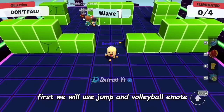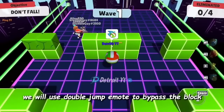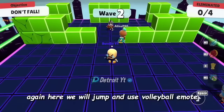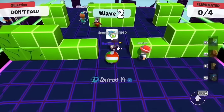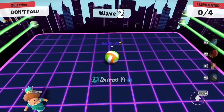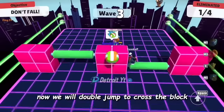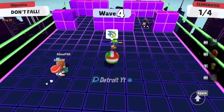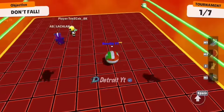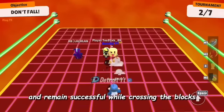In the Block Dash map, first we will use the jump and volleyball emote, and then after landing we will use the double jump emote to bypass the block. Again here we will jump, use the volleyball emote, and after landing use the double jump emote to bypass the block. As you can see we remain successful while using this trick again and again. In the Legendary Block Dash map we also use the same trick and remain successful while crossing the blocks.